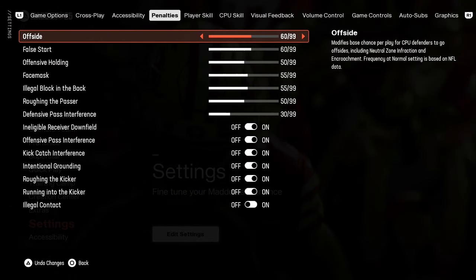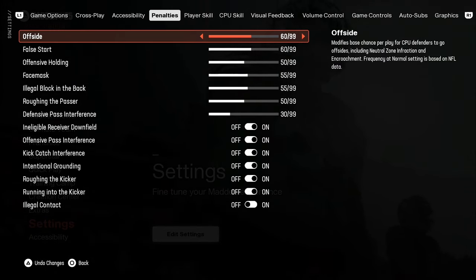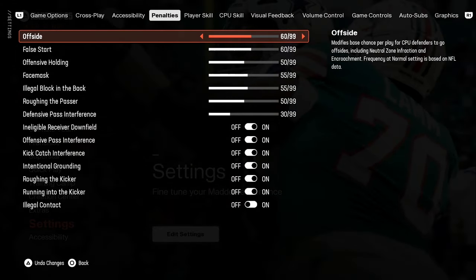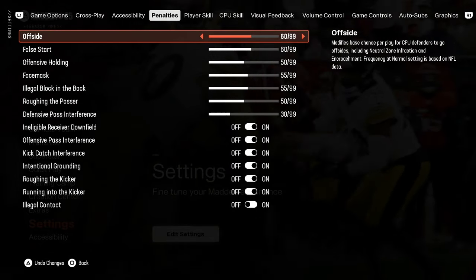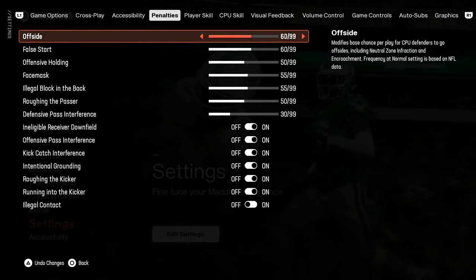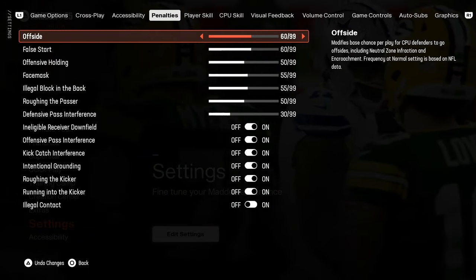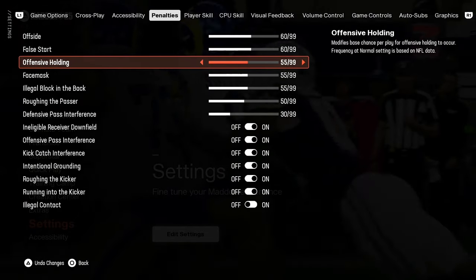I wanted to try a set where you could still get certain penalties and have them actually be a determining factor in the game without making gameplay bad. I have offsides and false start both turned up to 60. Offensive holding and roughing the passer I tried going above 50 and every time it became almost every other play. On this current set you don't get a lot of them, but if you want a few more, try going to 51 or 52 in the franchise file — you can only go by fives on the main menu.